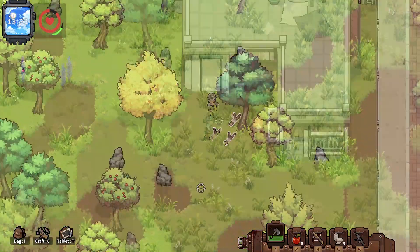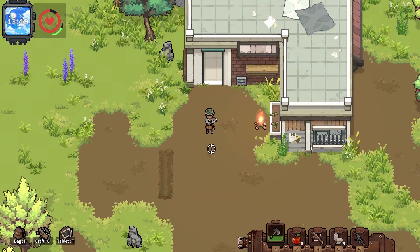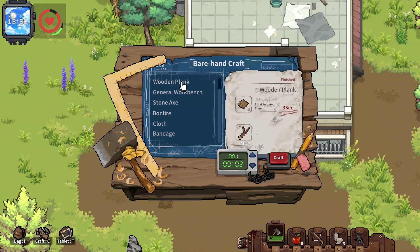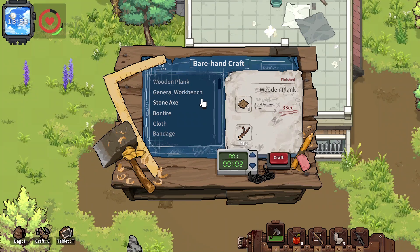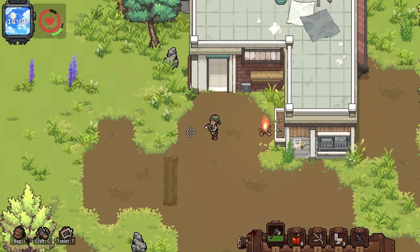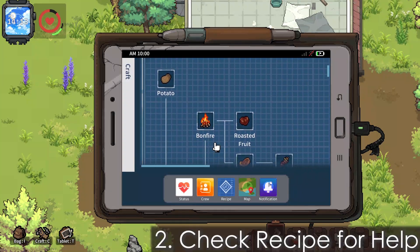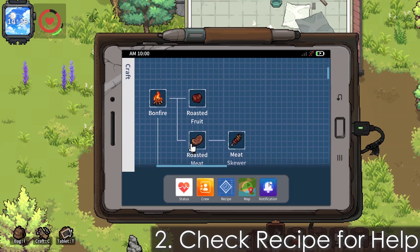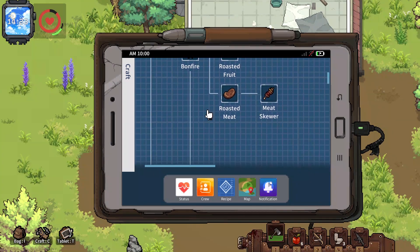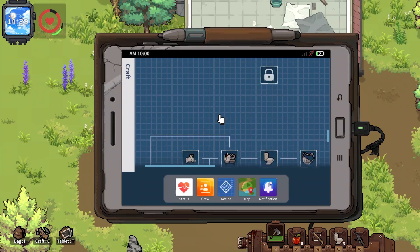If you're just starting out you'll probably be confused about what you can craft or how to craft. The only thing you can craft at first is probably a wooden plank. But if you want to see all your options, press T on PC — there's a recipe list that tells you everything you need to know. For example, if you can craft a bonfire, it will tell you to first craft roasted fruit, then roasted meat, then meat skewers.